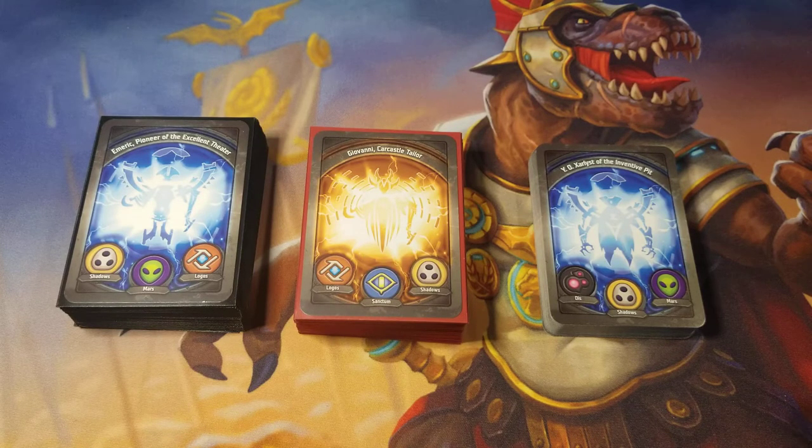So yeah, these are the three decks that I actually brought. I brought Emrech, Pioneer of the Excellent Theater. Then we got Giovanni Car Castle Taylor. And then Y.O. Zarlix of the Inventive Pit. So three kind of different decks. You see Logos in two of them. You see Shadows in all three of them, of course. And Sanctum in one, and Mars in two.